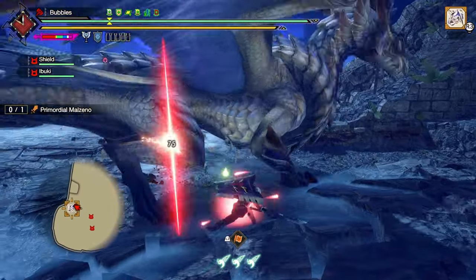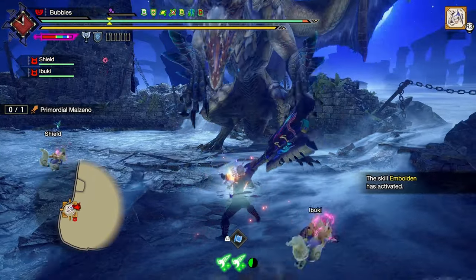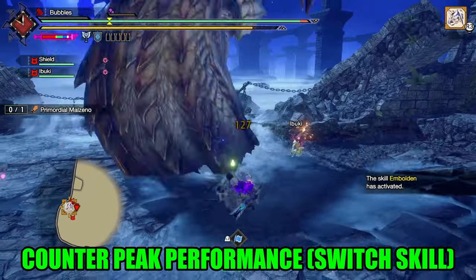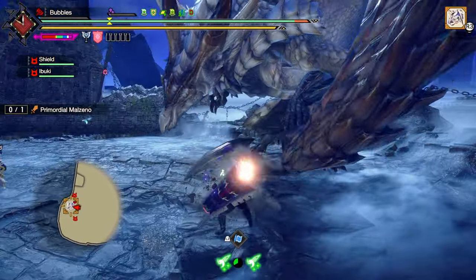Slap him once, follow him to where he backs up. We want to be on this scroll because this one has the stuff that I need to charge up my stuff — just to get him back a little bit quicker.